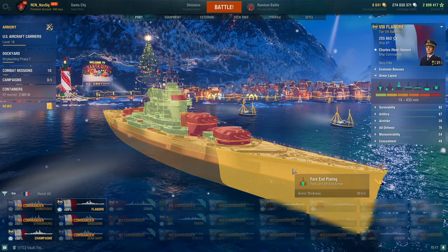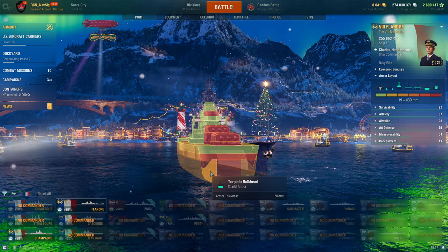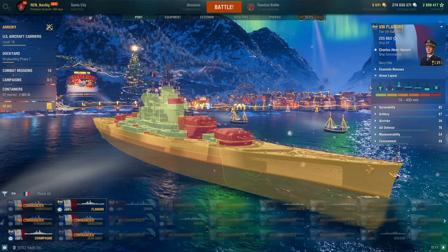I've got a full aspect out — 32mm on the bow, but 50mm on the side, which is really good. The citadel has turtle back protection, which is not bad, and she's got 50mm below that, so you've got to be careful. The citadel does sit in the water and low, which I really like.